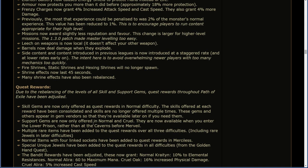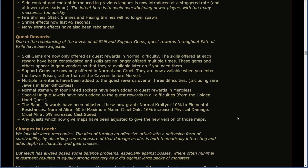Quest rewards. Due to the rebalancing of the levels of all skills and support gems, quest rewards throughout Path of Exile have been adjusted. Skill gems are now only offered as quest rewards in normal difficulty. The skills offered at each reward have been consolidated and skills are no longer offered multiple times. These gems and others appear in gem vendors so they're available later on if needed. Support gems are now only offered in normal and cruel. They're now available when you enter the lower prison rather than earlier at the Caverns. Multiple rare items have been added to quest rewards over all three difficulties, including rare jewels in later difficulties. Normal items with four linked sockets have been added to quest rewards in merciless.